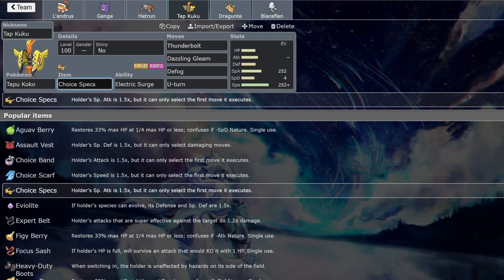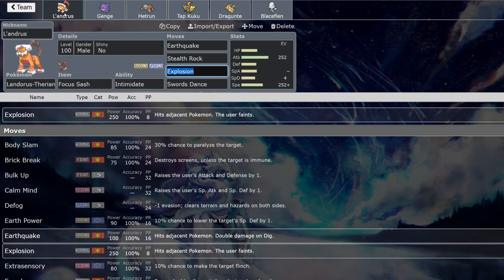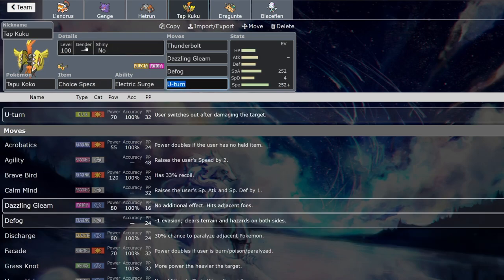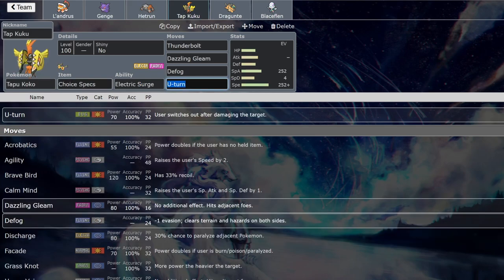Coco with Choice Specs today. I'm running the typical set except instead of Grass Knot I'm running Defog, because I lost to a Webs team pretty badly and removing hazards is just really important. Apart from that, pretty standard Coco. This team needed a wallbreaker, which is why I'm going with this. From a role composition standpoint, we have a lead, a sweeper slash wallbreaker, and Heatran as a secondary rocker. Coco is our main wallbreaker that helps get a lot of KOs.